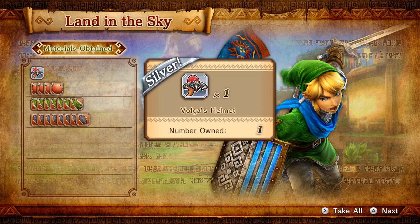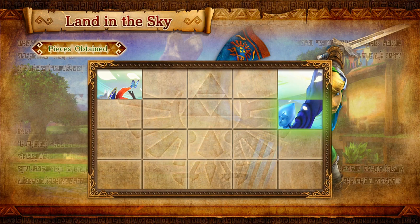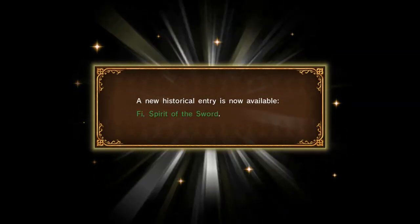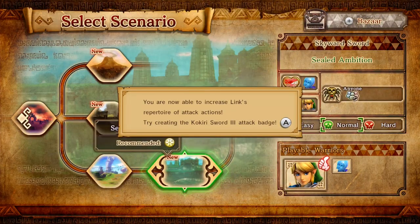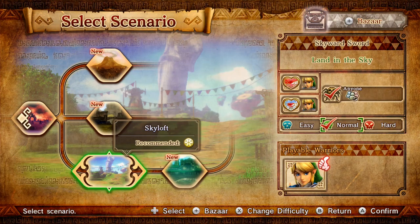Oh deal — Volga's helmet. Four Moblin flanks, seven air octorok leather, twenty-one old racks, and we got another piece of this mural — I don't even remember what it's called. You can now battle as Phi, and you get the Goddess Sword for Phi. New historical entry available — Phi the Spirit of the Sword, Ghirahim the Demon Lord. He's a demon lord — I don't know, I haven't beaten Skyward Sword yet, so I don't know much about that. So guys, next time on the Let's Play Hyrule Warriors, we're gonna be going back in. Should we be going on in Link's story? I'm not really sure which one I want to do yet, so next time we're gonna figure out what we want to do. See you then.